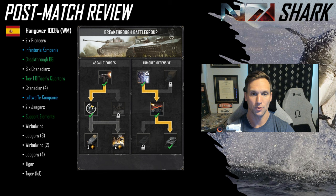Starting with the build order, looking at Hangover the Axis player: he starts with two Pioneers, gets his infantry company, selects the Breakthrough Battle Group, and plays with a lot of Grenadiers initially. He starts with three Grenadier squads going for the tier one officer's quarters, which gives them vet one. Then he gets a fourth Grenadier squad before building tier two — the Luftwaffe Company. From there he invests heavily into Jaegers, getting two Jaeger squads: one with a Shrek and one with a G43 upgrade. He then techs the support elements allowing him to build Wirbelwinds — two total in addition to two more Jaeger squads, one with the G43 upgrade and one with the Shrek.